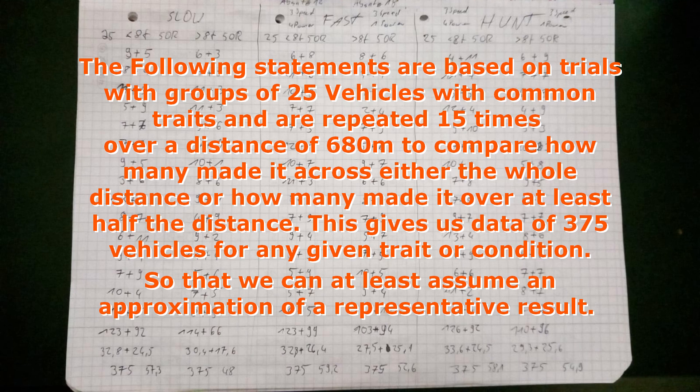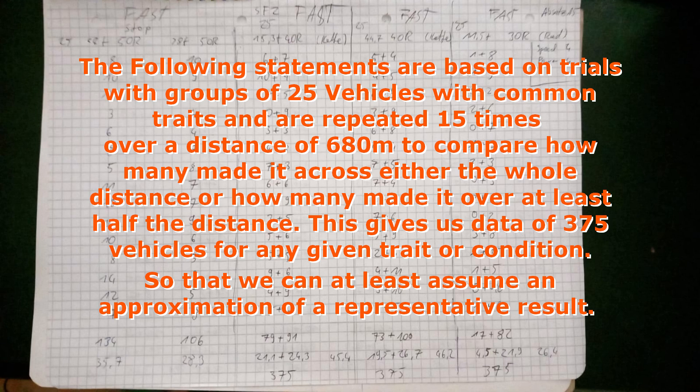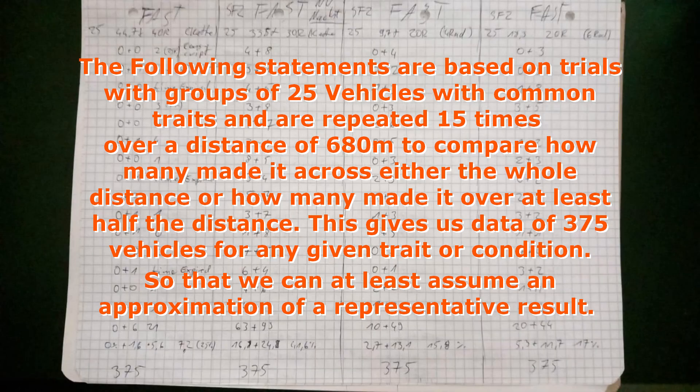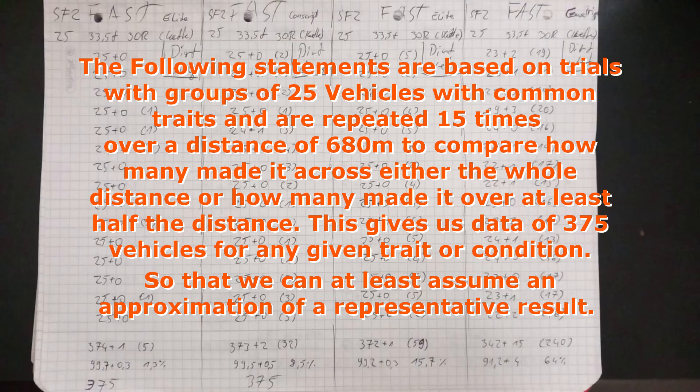A short notice: the following statements are based on trials with groups of 25 vehicles with common traits, repeated 15 times over a distance of 680 meters, to compare how many made it across either the whole distance or at least half the distance. This gives us data of 375 vehicles for any given trait or condition, so that we can assume an approximation of a representative result. The notes for the trial data can be found in the community section of my channel.